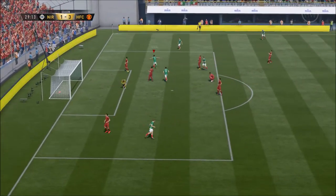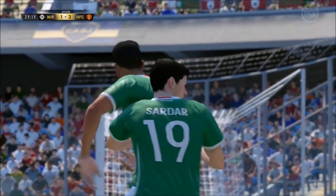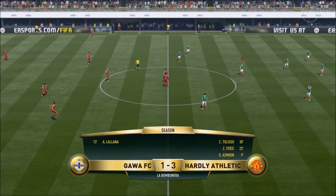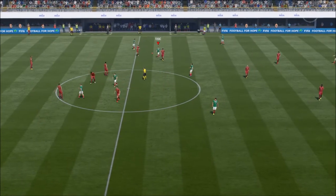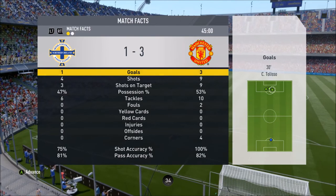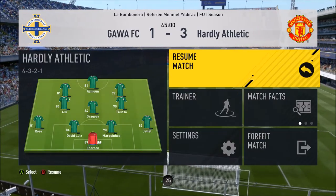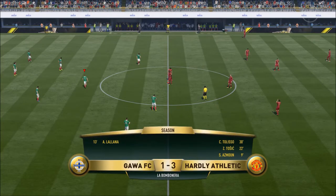That goal was all Tolisso — what a run from my own half, literally just ran at the defence, slipped it to Azmoun, top finish, bottom corner. 3-1. Halftime: nine shots, nine on target for me, which is quite impressive. Four shots, three on target for him. Bit more possession to me and 82-81% passing. I do pride myself on passing — anything above 80 is quite good. Let's retain this lead and smash it out.